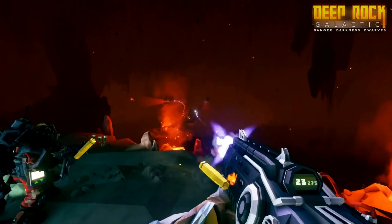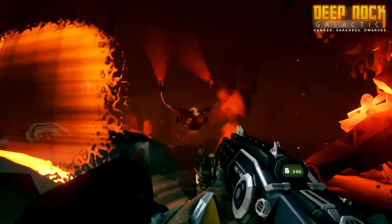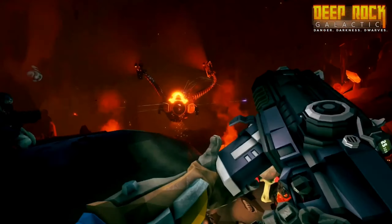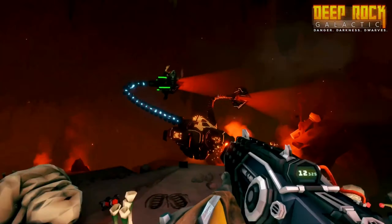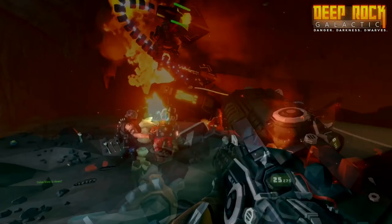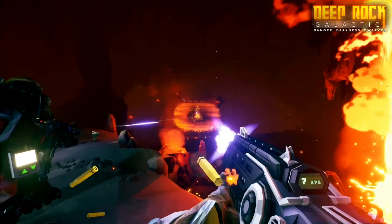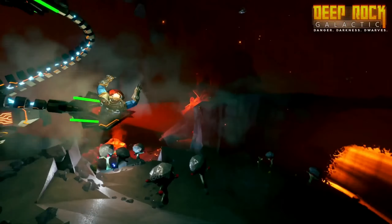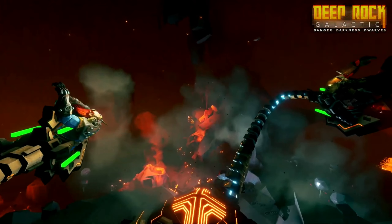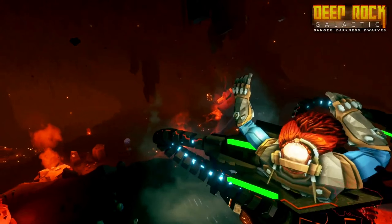During any missions, you have a chance to come across one of these new rival enemies that will try to lure you in by mimicking other dwarves — which is so badass, but also so scary at the same time. But once you are spotted, it will continuously try to hunt you and your team down, and once you begin to fight it, it will try to pick you up and start whaling you around. Well, it's a cave, not a town, but you know.